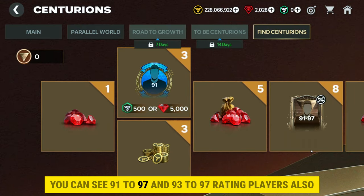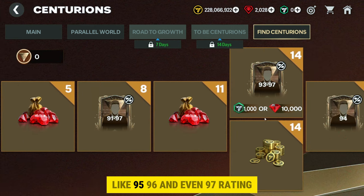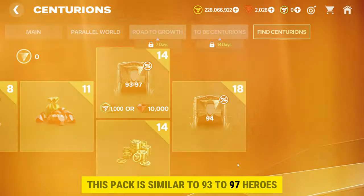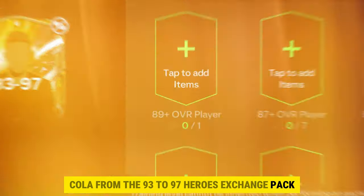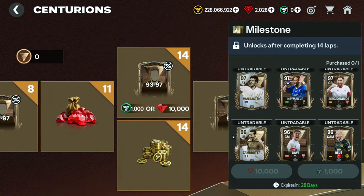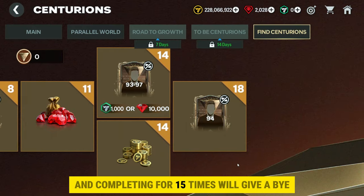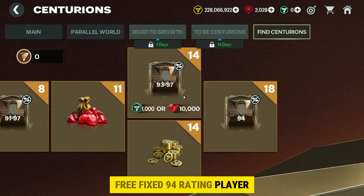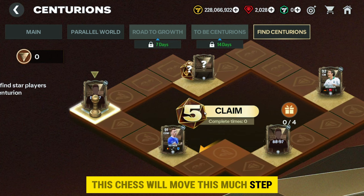Once one lap is completed, you will get gems. After completing the lap for the third time, you can claim 200K coins. Here you can also see 91-to-97 and 93-to-97 rating player packs, which have really high chances to give you 95, 96, and even 97 rating players. This pack is similar to the 93-to-97 heroes exchange pack — I got a 96 Kohler from that pack. But here it's completely free, and completing 14 laps gives you 1 million coins.